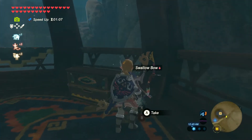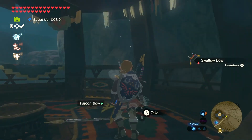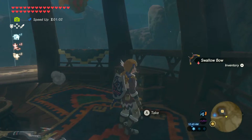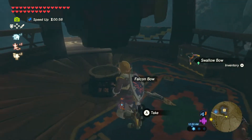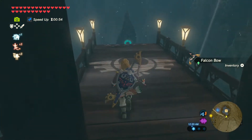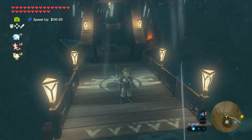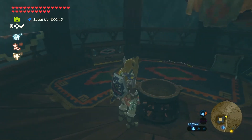Let's drop this. The Swallow Bow sucks. Isn't the Swallow Bow the one you need for the thing? Yeah, I'll just use this one — Falcon Bow, I think. Where's the dude that's supposed to be here? That is strange, why isn't he here? Maybe we haven't done something important. Let's go back and talk to people in town.